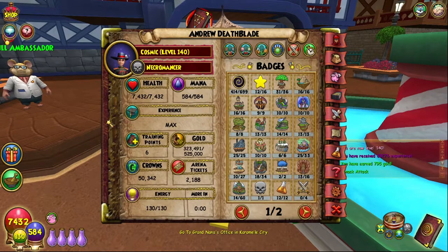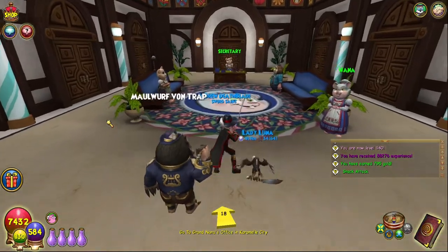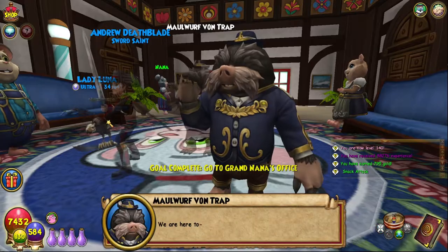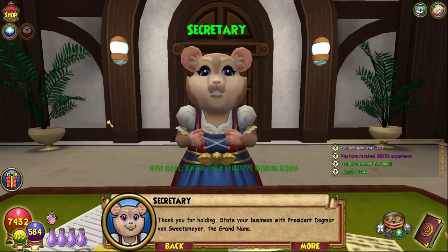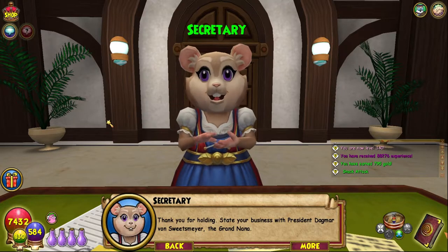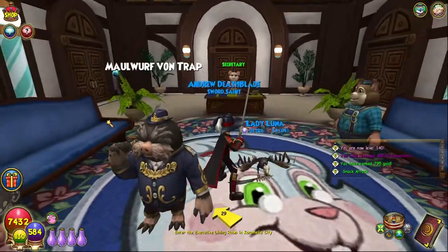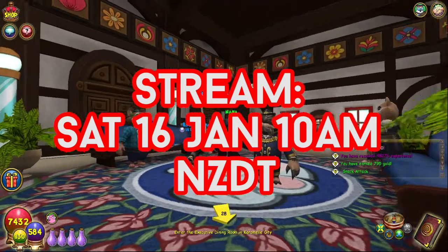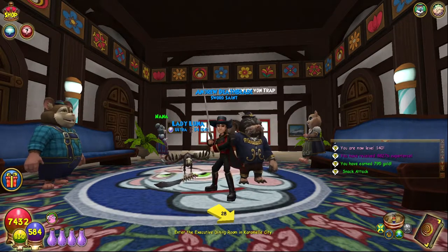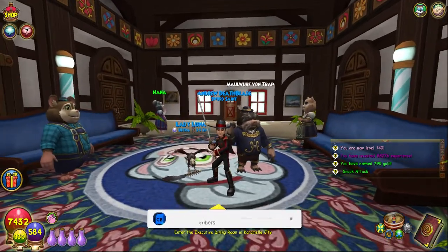Level up! We are now maxed — Level 140. When I stream this evening, everybody's going to be like 'how did you max?' Let's just do this bit. 'Hello, can I help you?' 'We are here to—' 'Please hold. Thank you for holding. State your business with President Dagmar von Swietzmeyer, the Grand Nana.' 'Coup.' 'We do not have any coup scheduled for today. The President is on her lunch break — you could find her in executive dining, but that would be rude.' Next episode — live stream, here on YouTube. Make sure you ring the bell so you know exactly when it goes live. Also if you're in my Discord, I will tweet out about it. Thank you for watching — remember to leave a like and subscribe. And remember to craft outside the box.